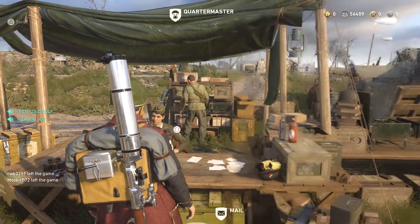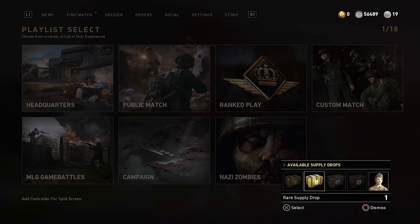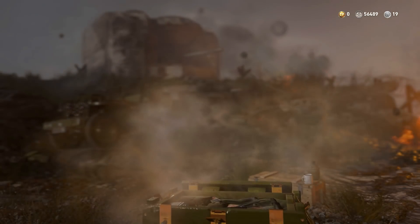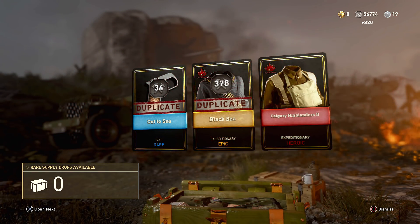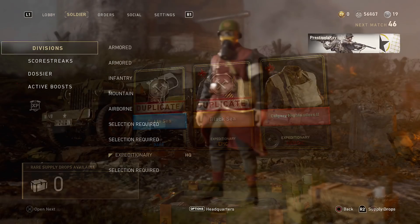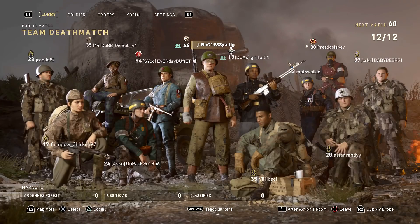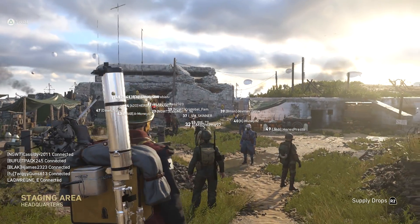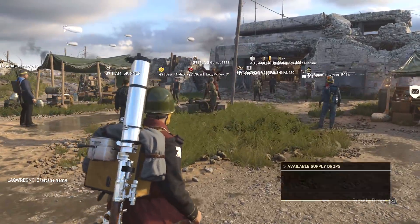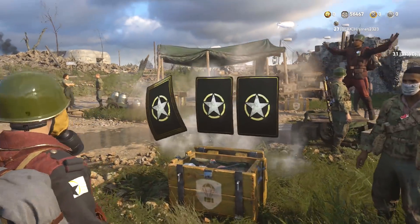You're also no longer required to open up supply drops within the headquarters. If you go to your menu and open them up from there, you will be in a separate screen away from everybody where you can open up your supply drops in peace. The biggest downside to this, though, is that since you're not technically always in the HQ, after you complete a multiplayer match, you're no longer placed in an HQ automatically. You have to actually leave the match you're in to go back to the headquarters.